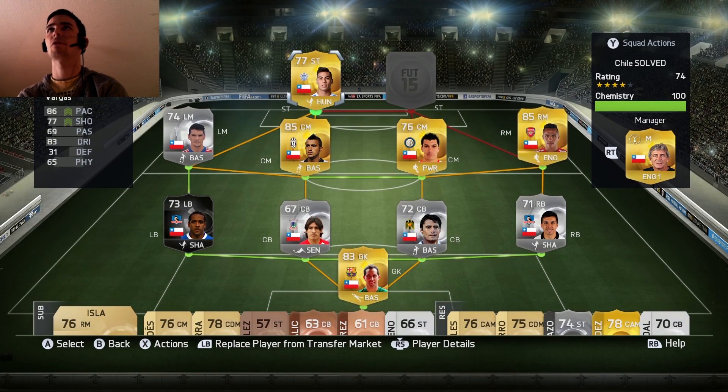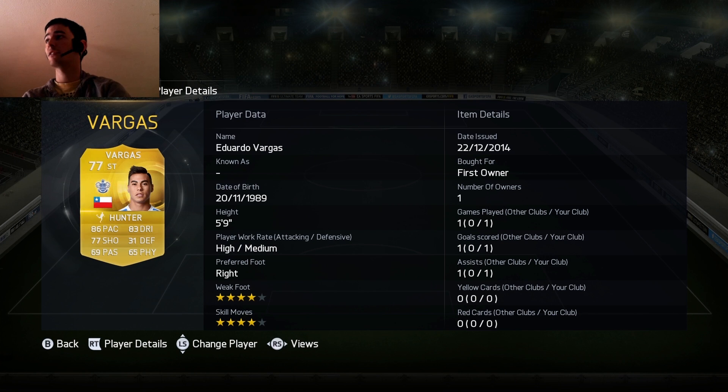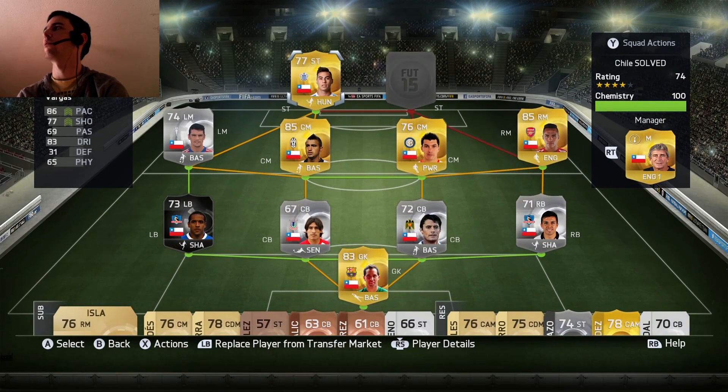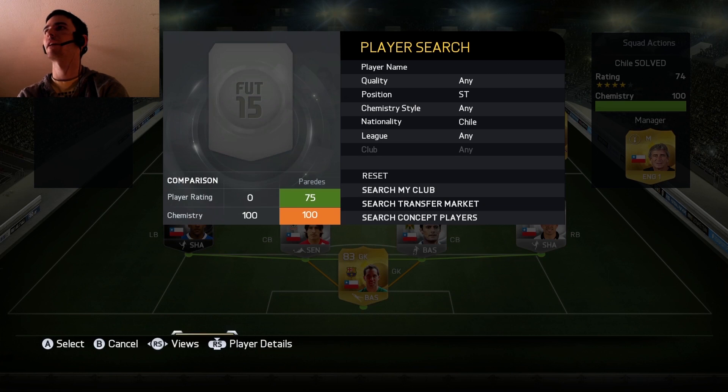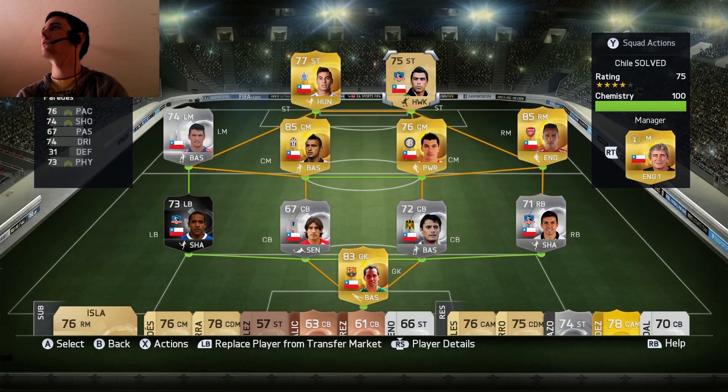Up front is Vargas, one of the most overpowered strikers on the game — he was in my top 10 most OP strikers list. I've smashed a hunter on him. He's a little fox in the box, a little poacher. His pace, shot, and dribbling are all overpowered. He's played one game, scored one goal, one assist — he's got 4-star weak foot and 4-star skill moves. Partnering him up front is Paredes. I've smashed a hawk on him. He's a gold and that makes up this squad builder — the best possible cheap Chile team.